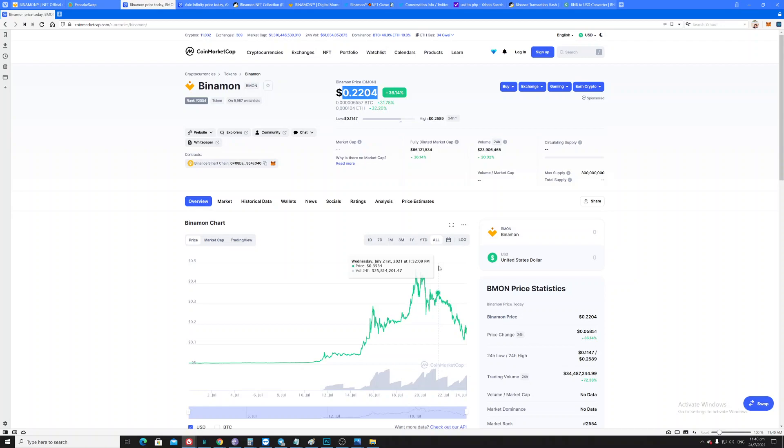In my case I actually joined on July 21st at $0.35 — less than five days ago. When I joined at $0.35, I purchased Binomon coins for around 5.1 BNB, so the total amount was roughly $1,300 during that period. I just invested all my BNB into this particular platform.